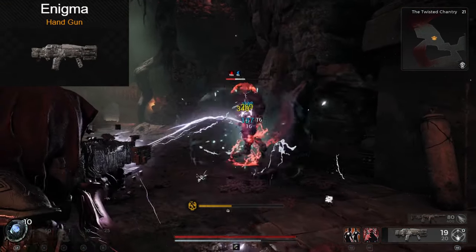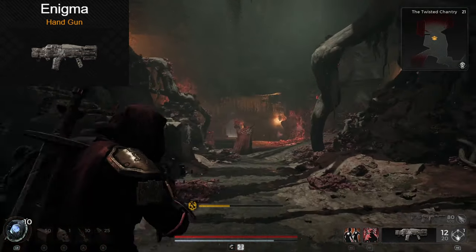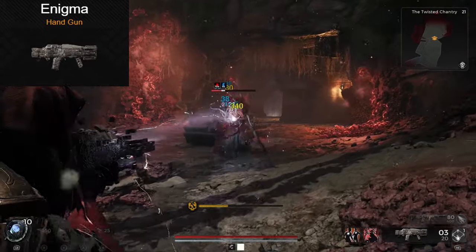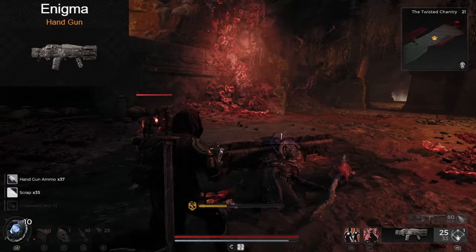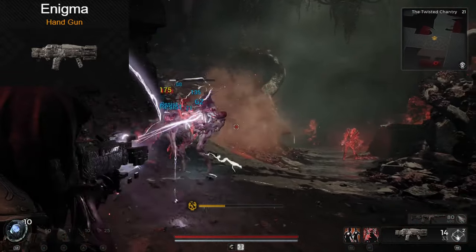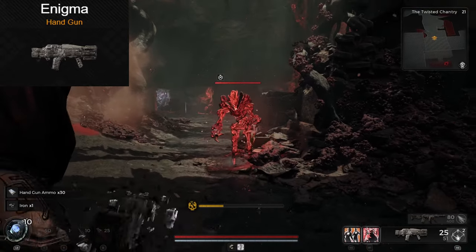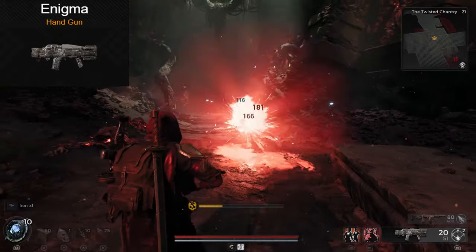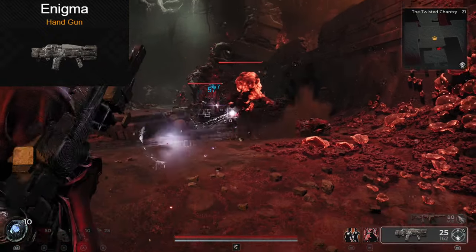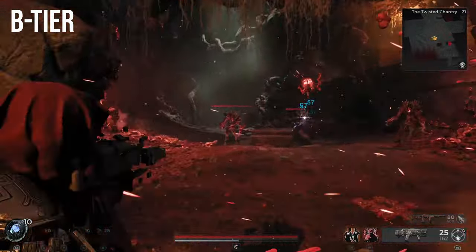If you played Remnant 2 in the first few weeks that this game launched, you'll remember this one. The Enigma was the de facto broken weapon at the start. This used to be S-tier, not close, and nothing could even compete with it. But that's not the Enigma today. It's still usable and quite good in its current state. Holding down the weapon sends out currents of electricity to your enemies, and a mod lets you tether them together for extra damage and distance. It's still a fun weapon to use, and I'll give it B-tier in its current state.